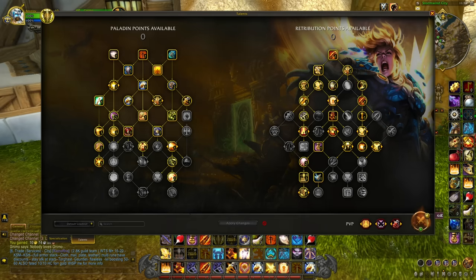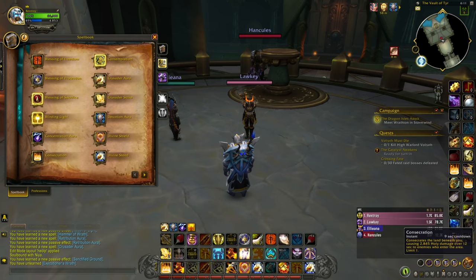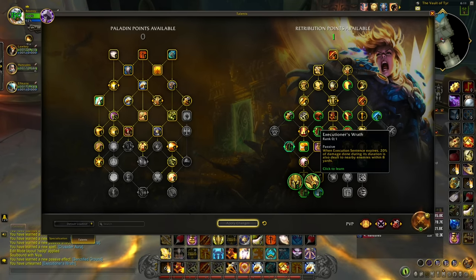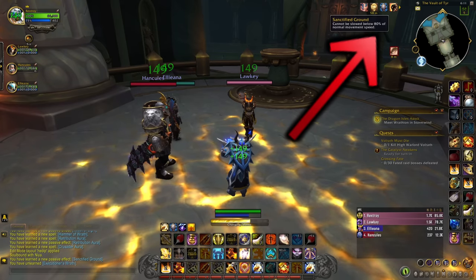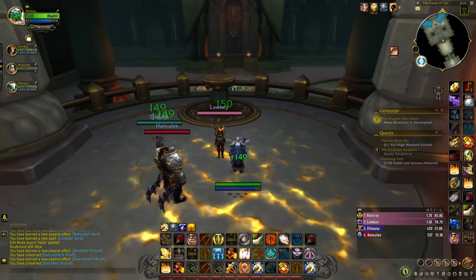Let's start with the retribution paladin — they have 2 bugs in their tree. First, we have Sanctified Ground, which makes you unable to be slowed below 80% movement speed while you stand in your consecration. The bug is: if you cast your consecration and then remove the talent, you'll keep Sanctified Ground permanently on you. This includes changing specialization, so you can pretty much have a better Death Advance permanently.